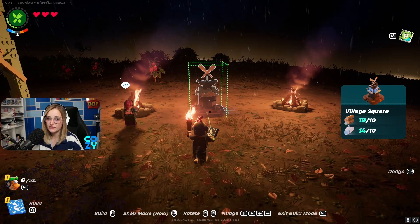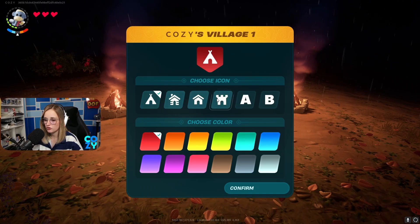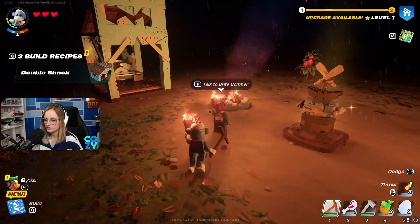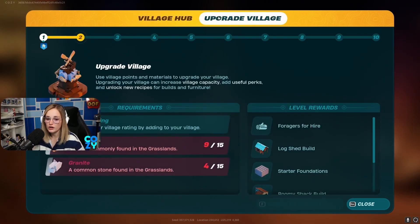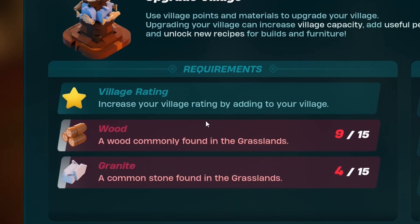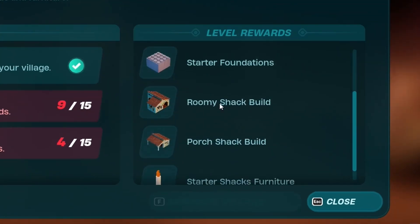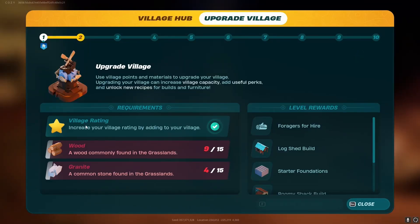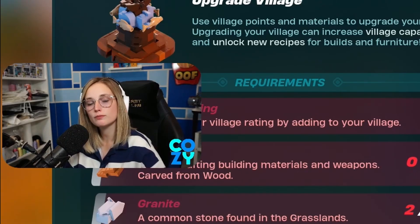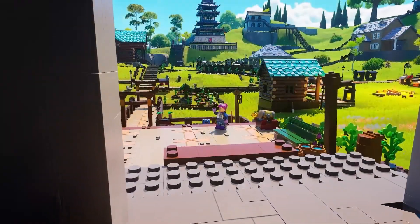She'll tell you to make a village square — just decide wherever you want your village to be, then you can choose colors and an icon. It's really important that as you go along you upgrade your village. These are the different requirements needed to upgrade, and these are the different rewards you'll get for leveling up. As you upgrade your village, you'll get more rewards and more blueprints, eventually unlocking bigger and fancier structures.